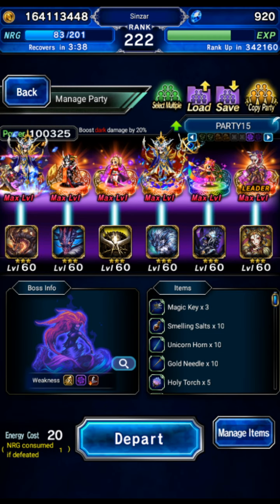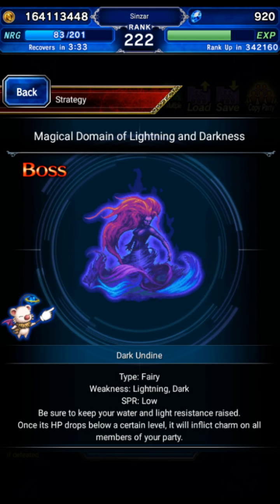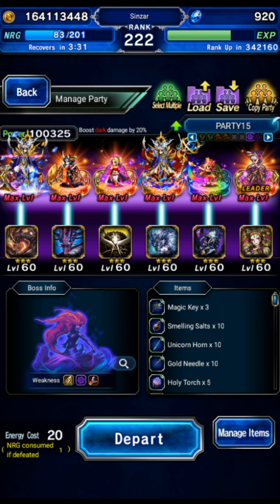Alright guys, next up we've got Dark Undine, which is a fairy weak to lightning, dark magic. I already know I'm not going to damage cap on this one and I'm not going to spend a ton of time trying to squeeze out the best I can with my current options. I'm going to wait until next week — we get free pulls, a new event, a new banner. So I'm gonna get a clear in today, it's not gonna damage cap, and I will consider revisiting this fight next week.